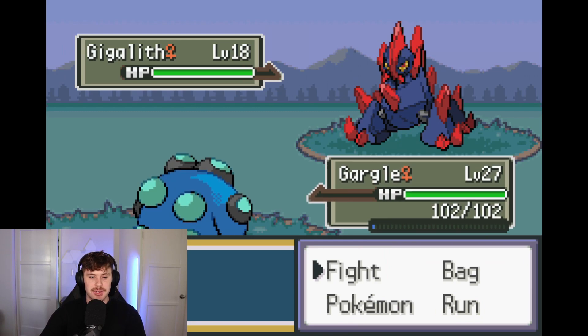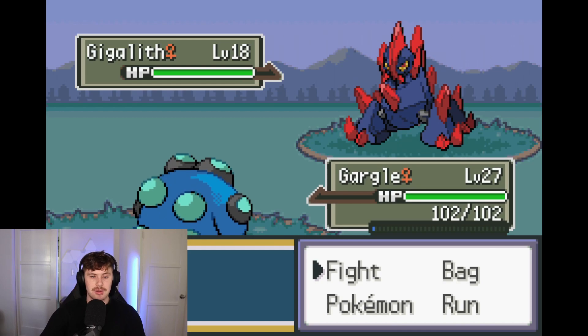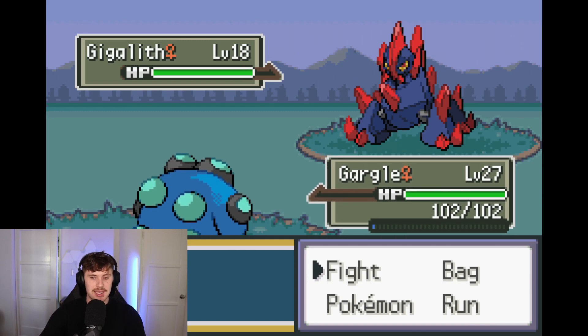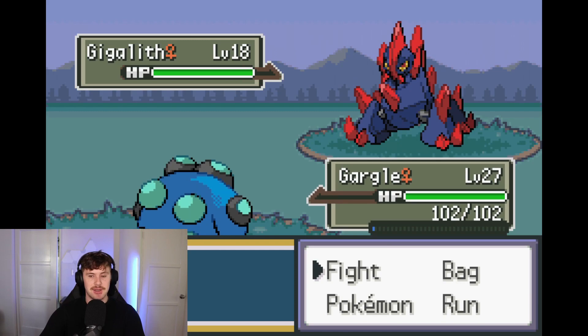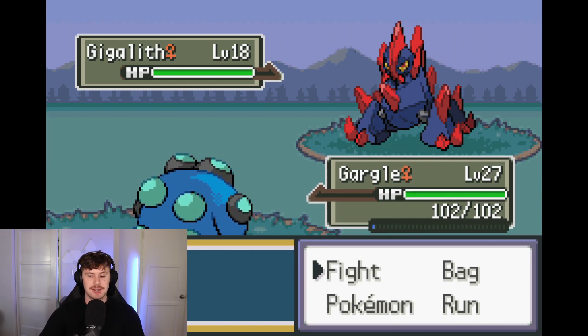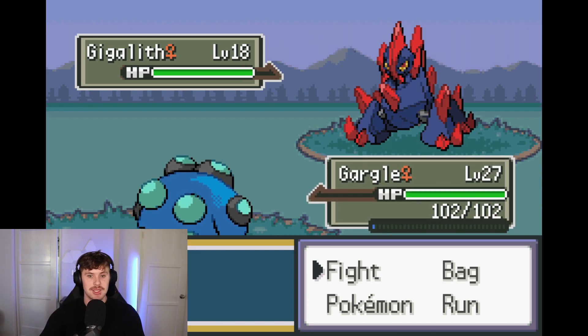To read your opponent's HP, press H, and to read your own HP, press Shift+H. Another cool feature is pressing T, which does a full screen capture and reads all the text on the screen. This makes up for parts that aren't the most accessible and lets you see what Pokemon you're fighting and what level it is.